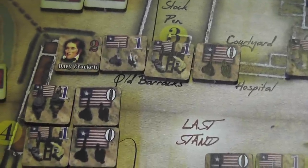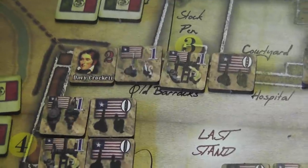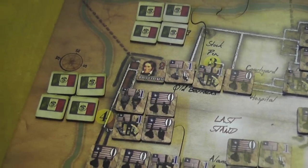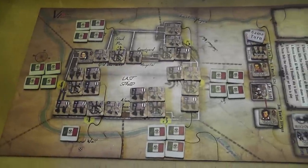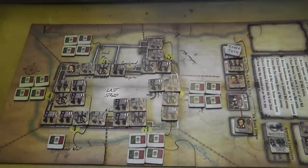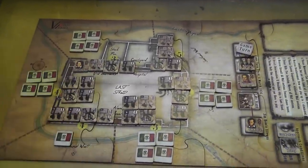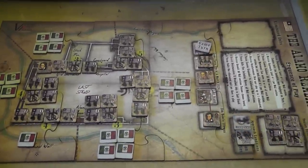You can set up up to six units in each section of the wall. Each section also has a number which is the breach value — the higher the number, the harder it is for the Mexicans to get through the wall and enter the Alamo. At the beginning of the game you also place Mexican attackers on the board face down. The game can last up to three turns, after which you have a last stand, but the last stand may also happen earlier if the Mexican attackers manage to get into the Alamo.